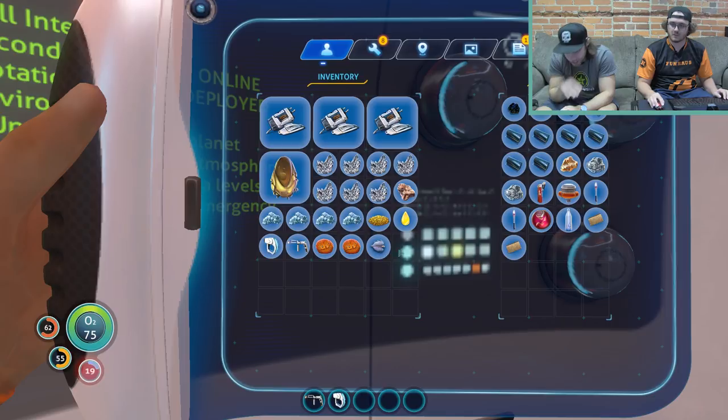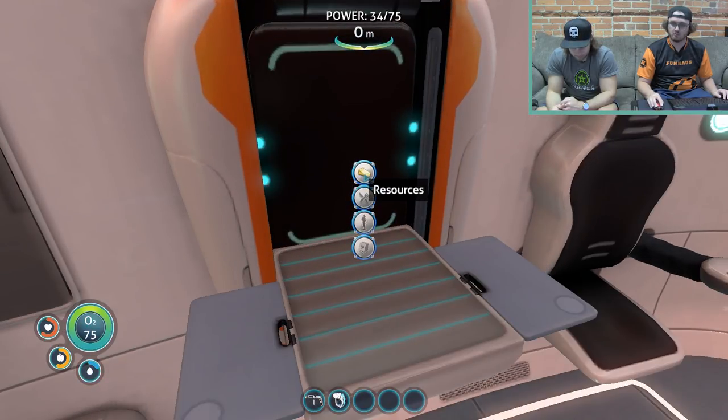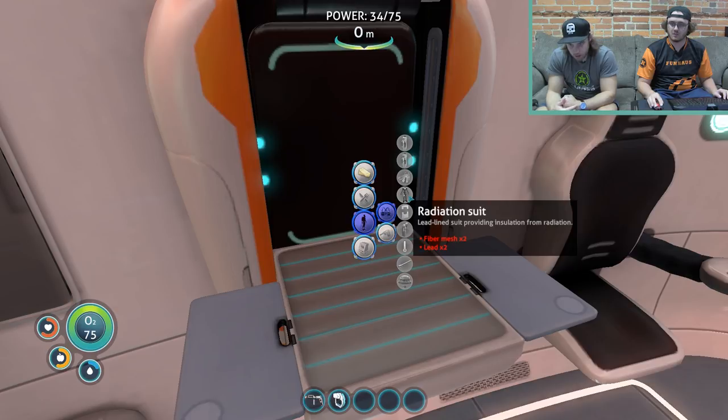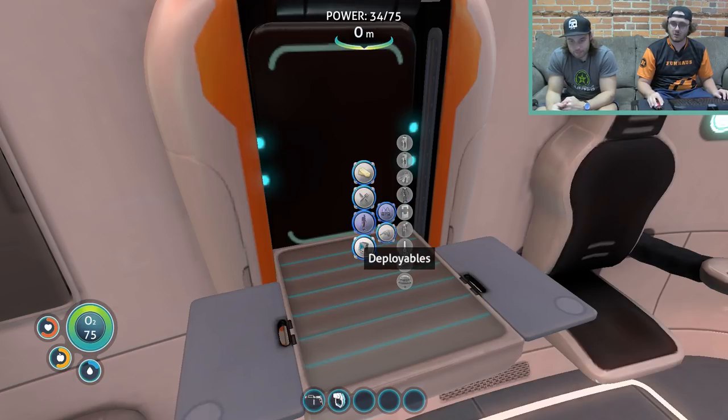I bet with all that rubber we can make the radiation suit — maybe not, let's check what it takes. Fiber mesh and lead. Oh damn. We gotta go get a bladder fish. I need water.